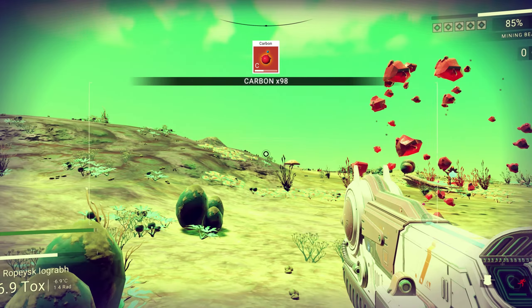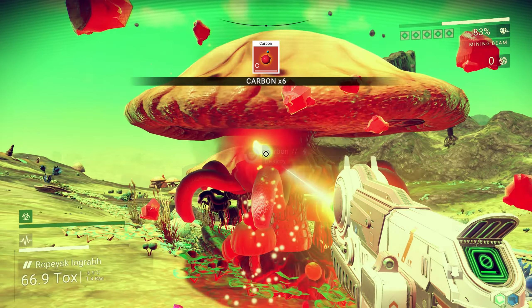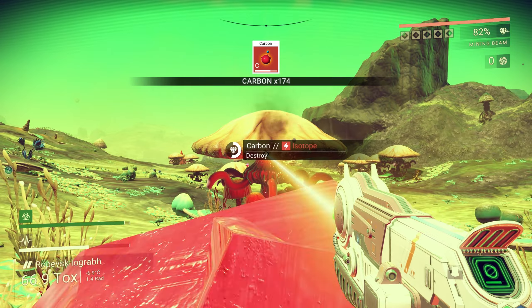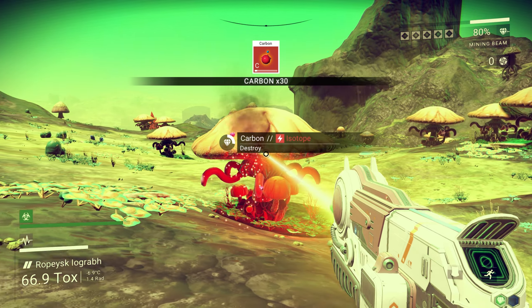Now after you have some decent standing with an alien and you want to learn their language, all you need is some carbon — and when I say some carbon, I mean a whole lot of it. Just go to any planet that has a lot of flora. I personally found a toxic planet with giant mushrooms to be pretty effective, so just go over there and completely fill up your inventory with carbon.